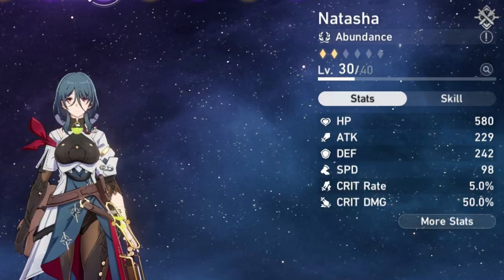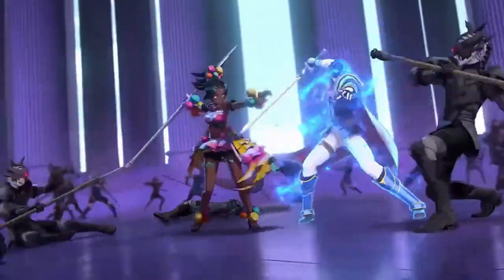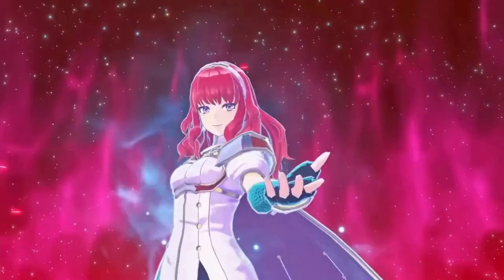Natasha is a physical abundance unit that specializes in healing allies. Her skill heals a single ally for a percentage of her max HP initially and continues to heal them for two more turns. Her ultimate heals a large amount of HP to the entire team. Thanks to her talent, healing allies that are below 30% increases outgoing healing. Natasha is earned after completing the main story quest, Lying in Rust.